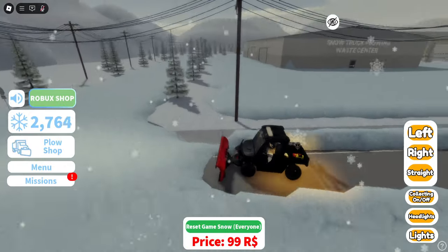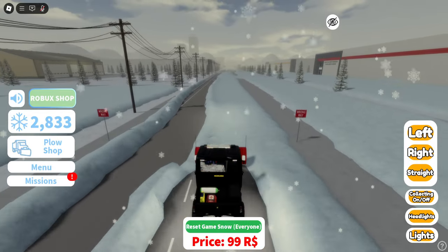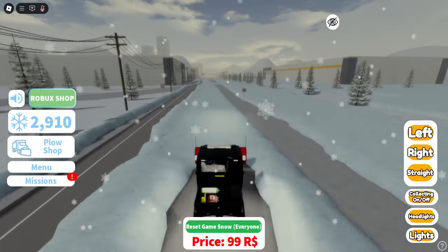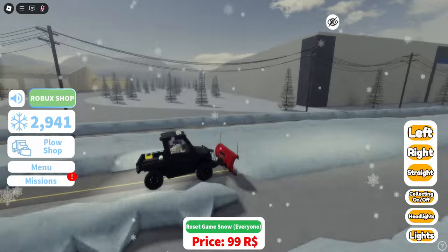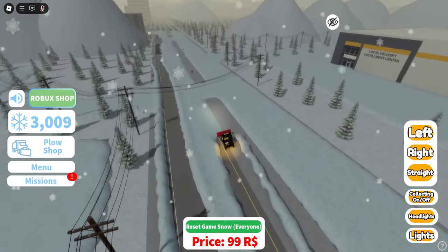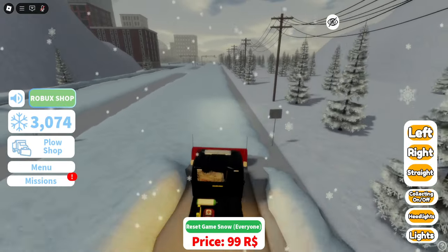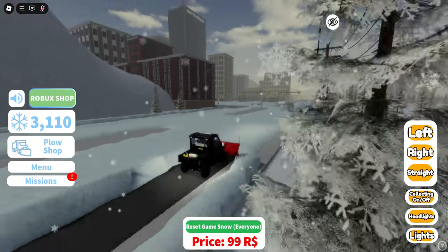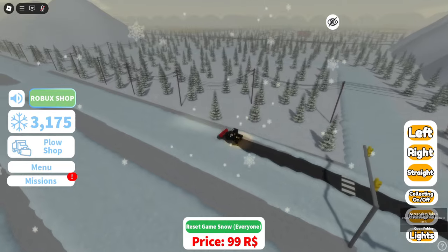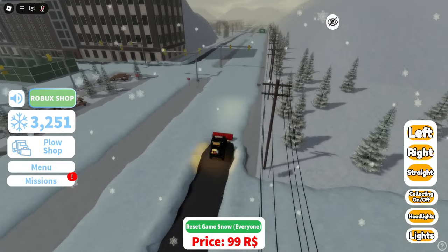We are just racking up money here — hopefully we can get that 5,000. They also have a shop with tons of different things to buy. Looks like the road is a little uneven — oh, that's a sidewalk. Oh no, it's a divider. I'm on the wrong side of the road. You can barely see anything with all this snow.